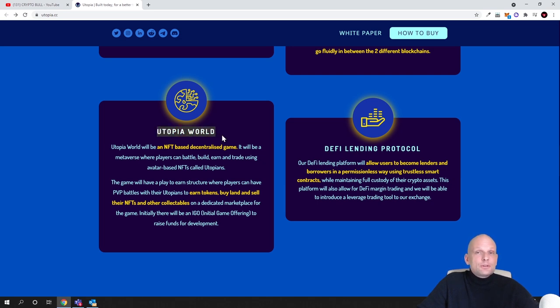Another huge feature is Utopia World — a metaverse where players can battle, build, earn, and trade using avatar-based NFTs called Utopians. Gaming is very significant right now, especially decentralized games built on blockchains, because these games allow people to earn. There will also be a DeFi lending protocol, making this a very broad ecosystem of projects being built by Utopia.